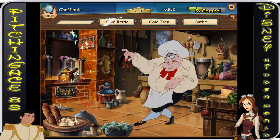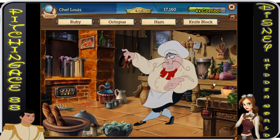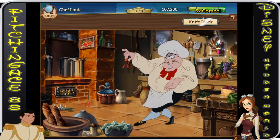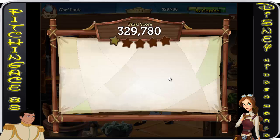Table runner — don't know what it is — bowl of soup. Oh okay, that's a table runner then, no idea. That's awesome. Barrel, there you go — gold tray, garlic, ruby, knife block, ham, octopus, gray cups.